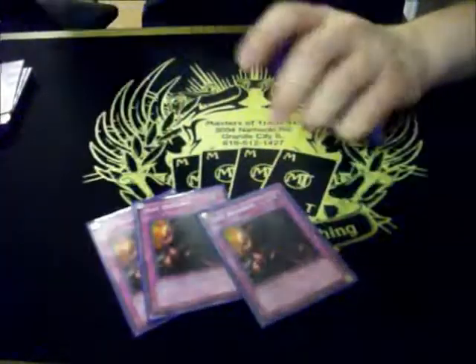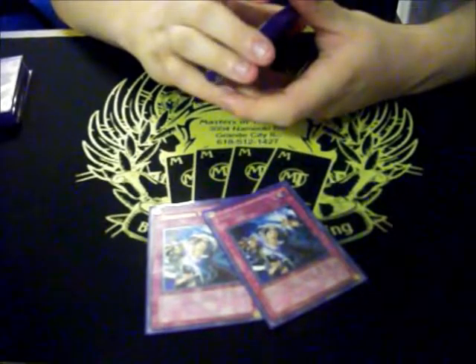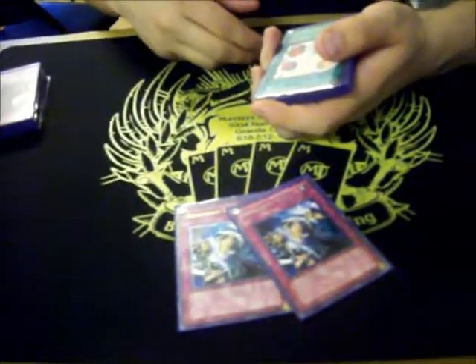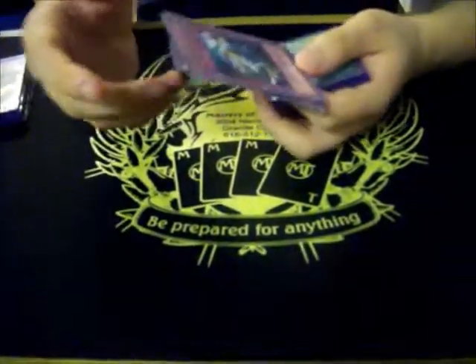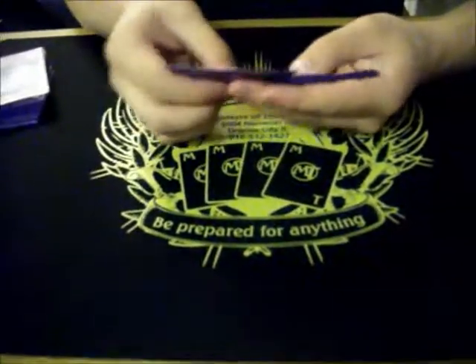Three Just Desserts — 500 damage for each monster on my opponent's side of the field. End games. Two Dimension Walls — basically, any damage I take is translated into my opponent's life points. So if they attack with a 3000 ATK monster, I don't take the 3000 — they do. I think it's better than Magic Cylinder because it can't be Lance'd. Plus, I'm not going to have any monsters on the field, so when they declare a direct attack, it's going to work basically the same as Magic Cylinder.